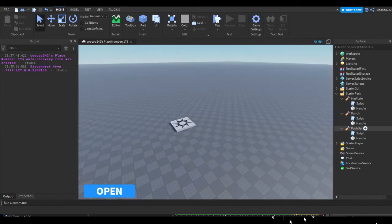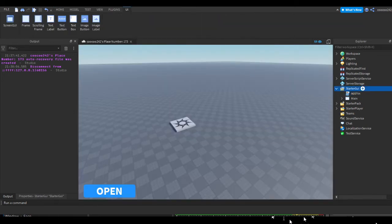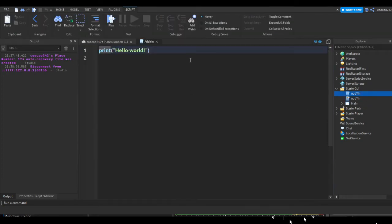Let's stop testing. Now we should rework the add-yen (currency) script, because it's currently adding yen locally and we want it to add through the server. Press the plus on Starter GUI, insert a script, and rename that script to Add Yen.